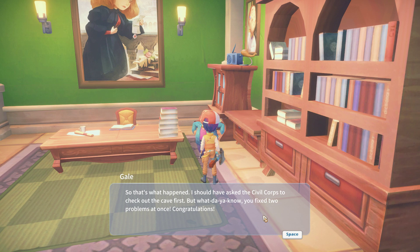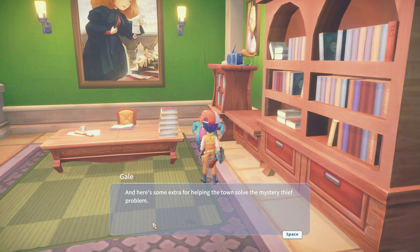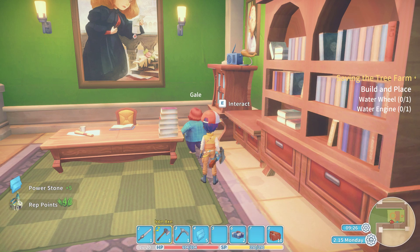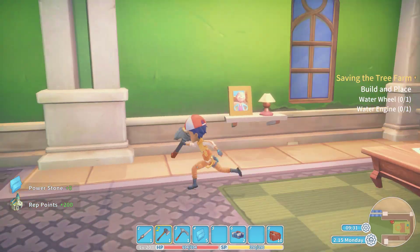What happened? Should have asked the civil corps to check out the cave first. But what do you know — you fixed two problems at once. Congratulations, here's your commission. How much did we get? Let's say a thousand. And here's some extra for helping the town solve the mystery thief problem. Yay — power stones and rep. Awesome.